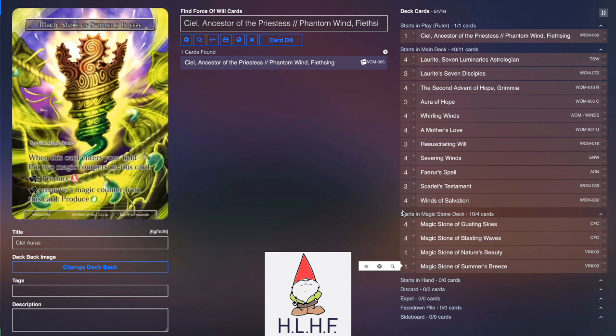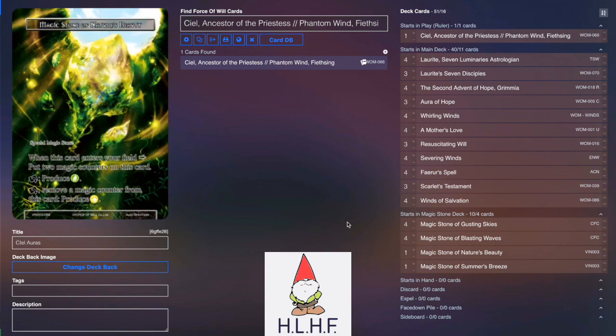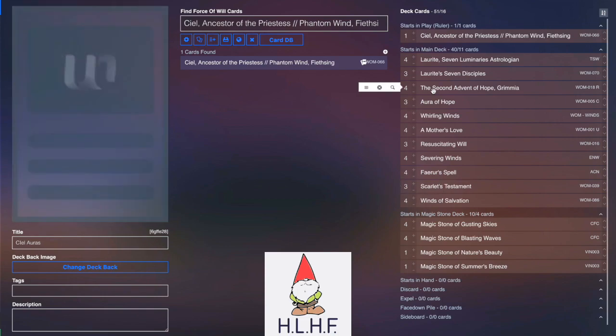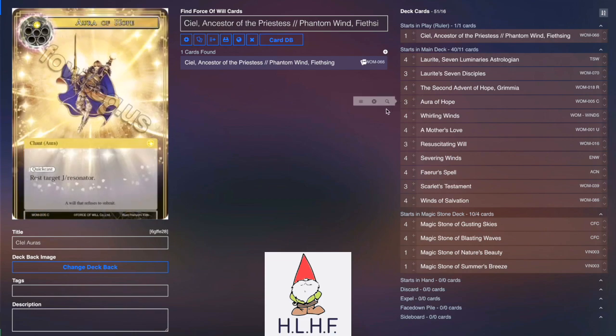We're really only playing red for Scarlet's Testament. If you don't care about Scarlet's Testament at all you could easily cut red and go to a completely different color. I just like the idea of Scarlet's Testament with Advent of Hope Grimia — being able to play this creature very quickly, make it swift, give it flying, drain, and barrier, swing it at your opponent's face and do a bunch of damage. But you can definitely take it in a different direction.